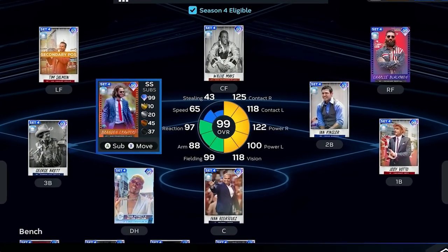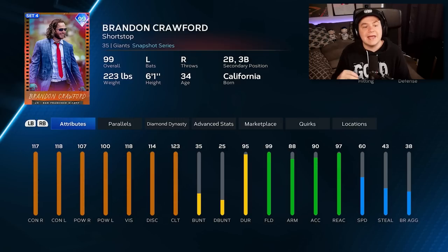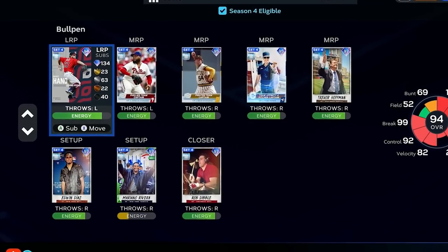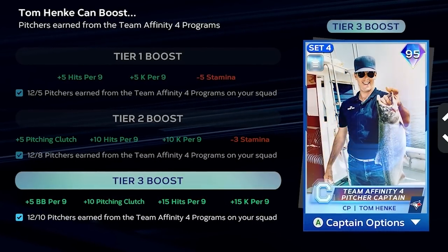He'll be starting on a full Team Affinity 4 team build. I'm also going to use this collection, Charlie Blackman, as well as this collection, Brandon Crawford. The bullpen on this team is not great, but the Tom Henke Captain Boost really does help this bullpen a lot.